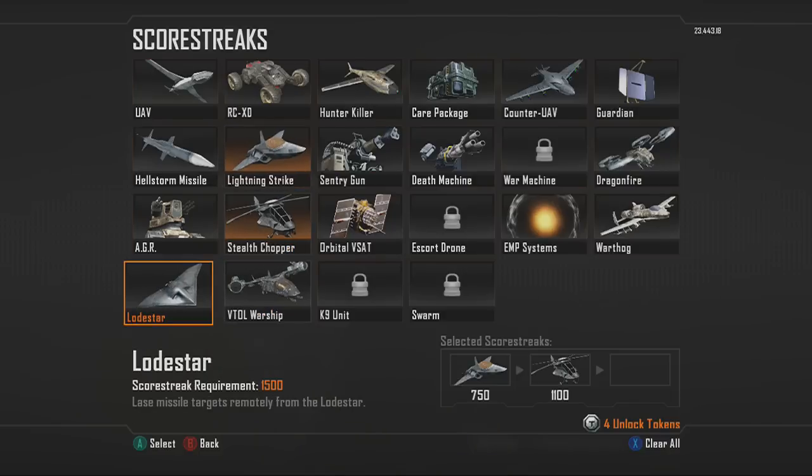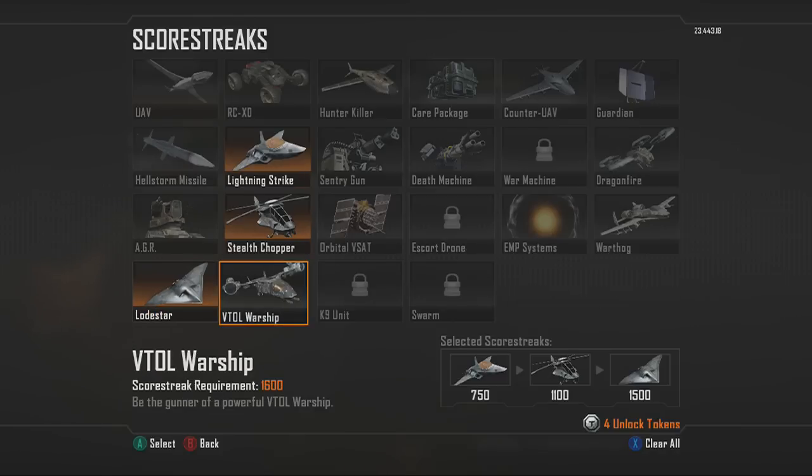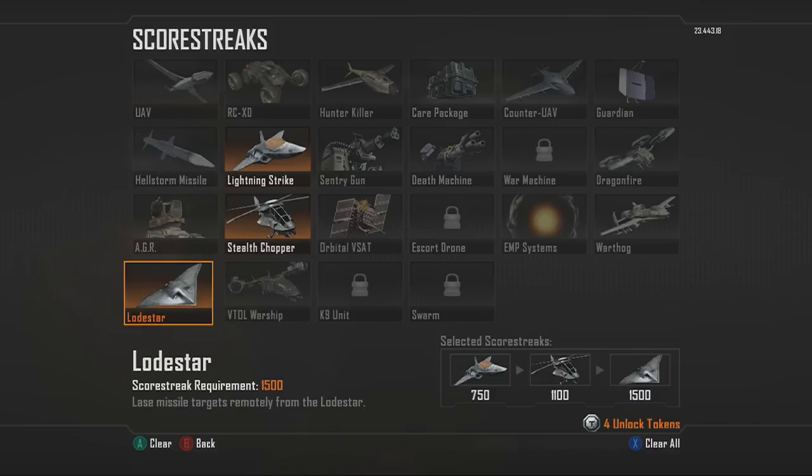The next killstreak setup starts with Lightning Strike, then Stealth Chopper, and then either Warship or Lodestar. I prefer the Lodestar because Warships get taken down really easily and it's harder to see people from it. The Lodestar rotates around the map so you're not stuck in one area and can fire at different spots, and those giant reaper bullets come down so fast. I got over 20 kills with it in a game today.